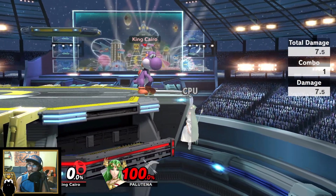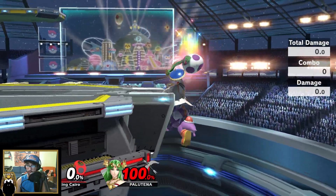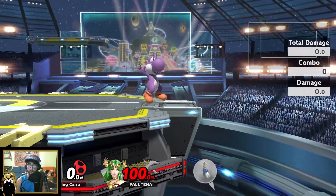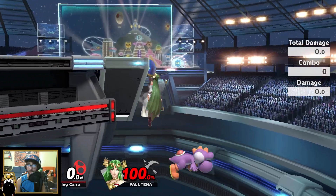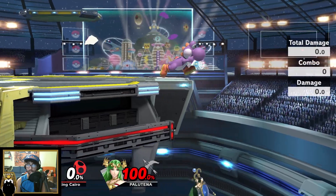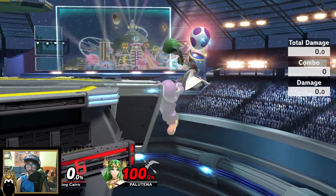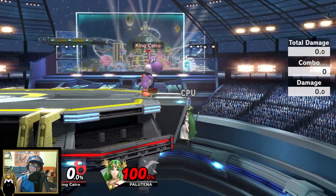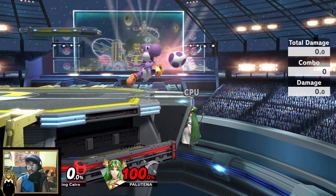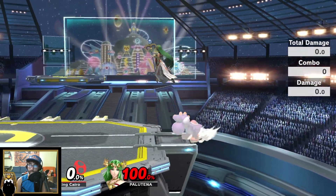The reason egg trump works is due to a mechanic with egg toss and how Yoshi works with grabbing the ledge. When you try to grab the ledge with egg, it takes a while — Yoshi has to throw the egg almost completely before you can actually grab the ledge. This is a property of egg toss where you can't grab the ledge until you completely throw the egg or the egg breaks.